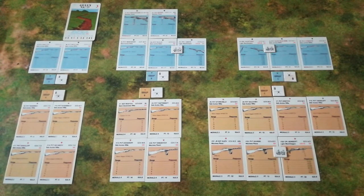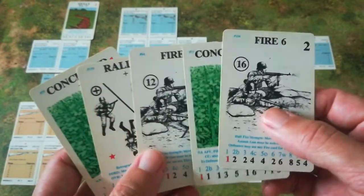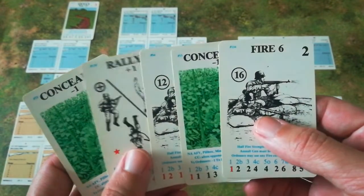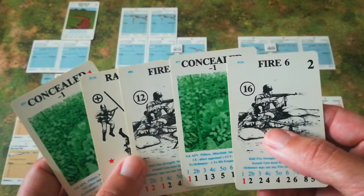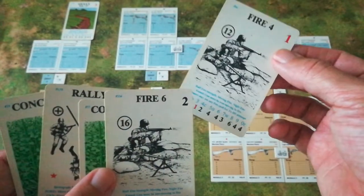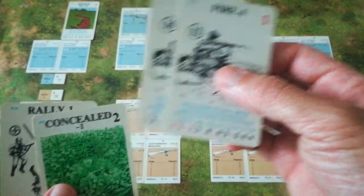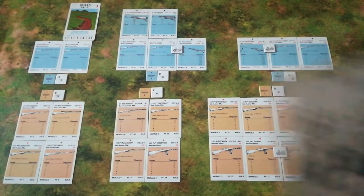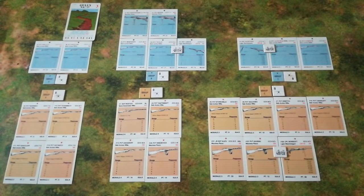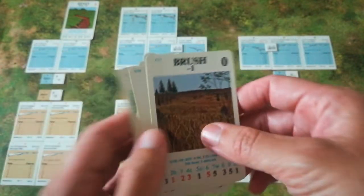The Germans replace their card for the one they've just played. Rather annoyingly for them, they don't have any movement cards, which is a bit of a pain. They have firing cards, but they're very high value for this stage in the game. With the elite German rules, normally Germans can only discard one card, but if they take one or fewer actions, elite troops can discard two. With slight reluctance, they're going to discard those two — at least they have the consolation of knowing that I don't get them. They've drawn a brush card and a rally card.